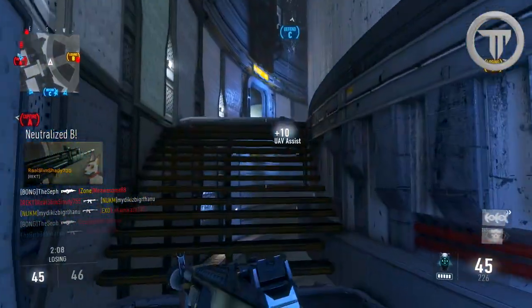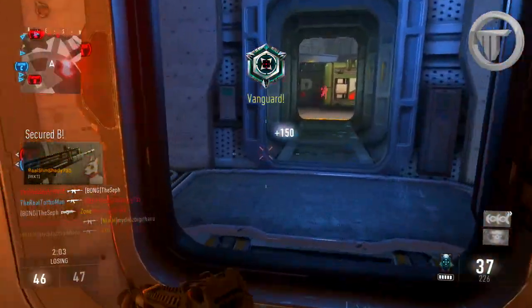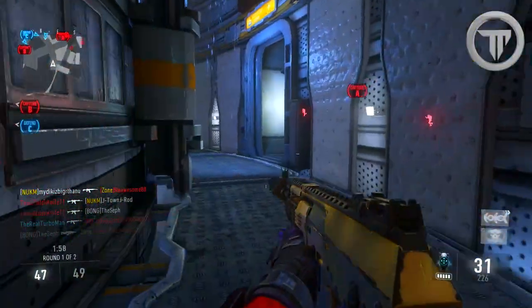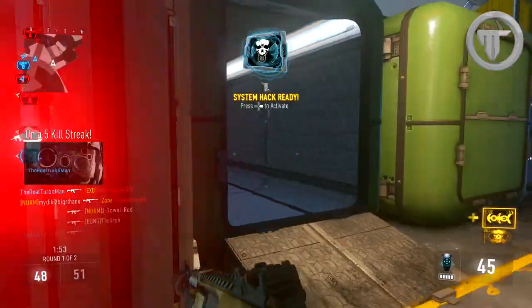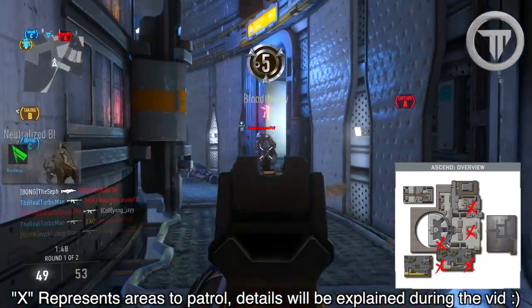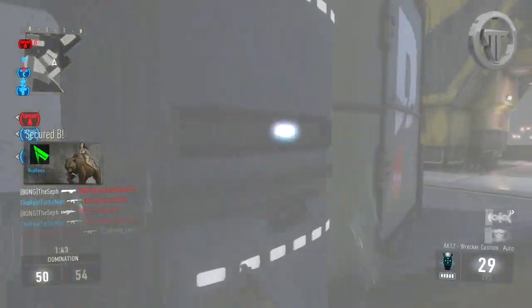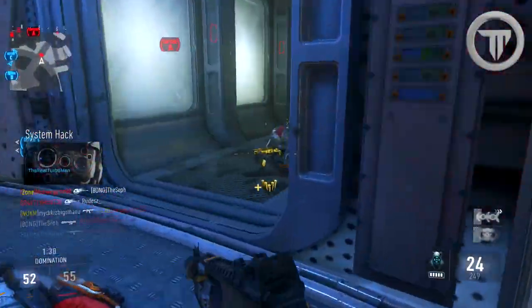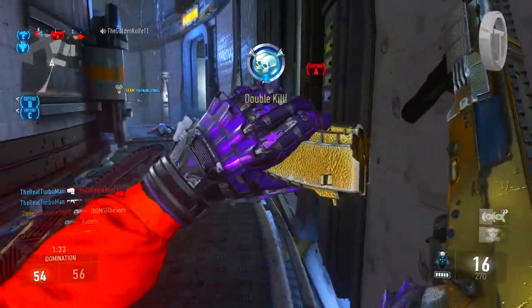Right now I'm making my way towards B because I see somebody's on the flag. Every time you see the flag turn yellow, that means somebody's on it. I'm gonna watch the spawns — there's a lot of spawns on this map, you gotta watch the corners. This little area I'm in right now is really good; use it to your advantage and check all lines of sight. I'm using the UAV to my advantage — look, they're all over the map. But be careful, because sometimes people use Low Profile and they could catch you by surprise.